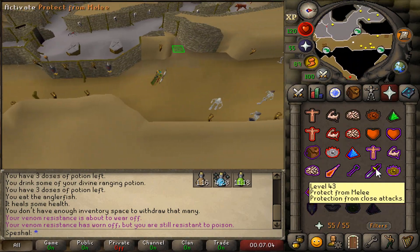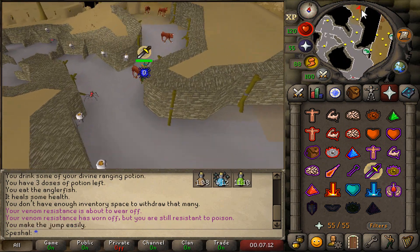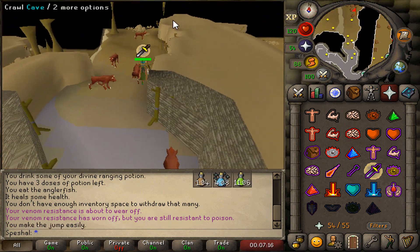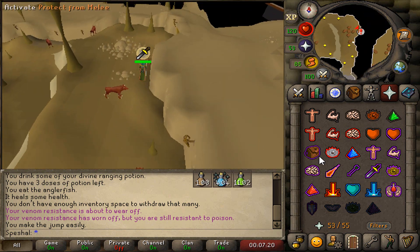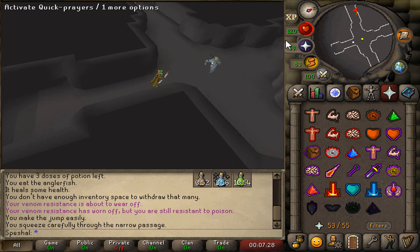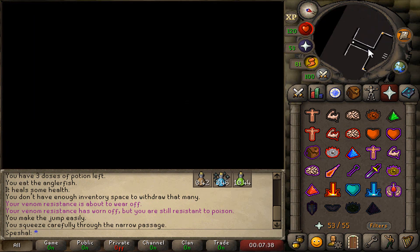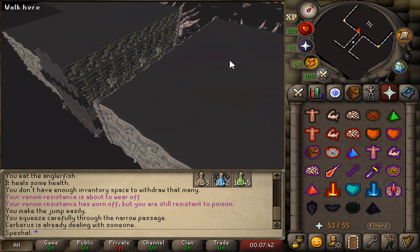Once you go down the ladder, run north and look for a strange floor on the west wall. Pray melee and then jump over the floor. Once on the other side, keep heading north past the hellhounds until you see a cave entrance on the east wall. From here, you can take either the north, east, or west path — it doesn't matter which you choose. At the end of each path, you will see an iron winch that you can turn, and once you turn the winch, you'll be in the Cerberus boss room.